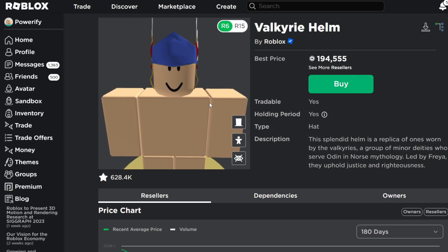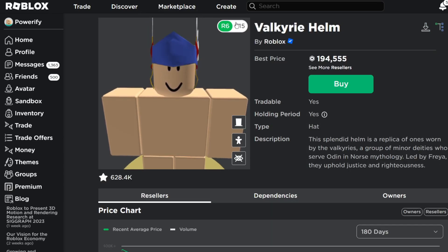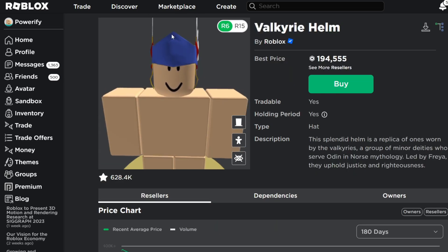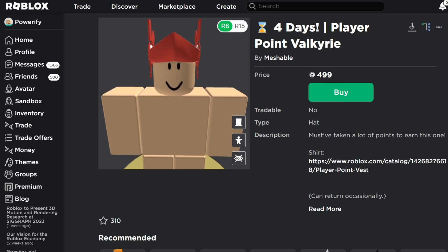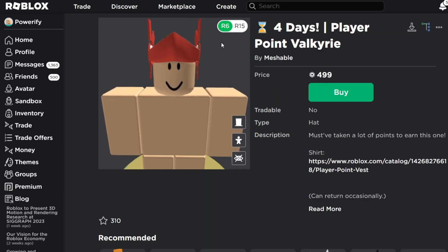So here on the original Valkyrie Helm, the original has this spike part on top, which I think they did pretty good here. I think it's a little higher on the original Valkyrie Helm. And here there's supposed to be a little spike on the bottom that kind of spikes down. Like on the original Valkyrie Helm, it kind of spikes down a little bit, but on here they don't have that.